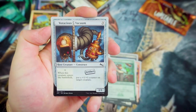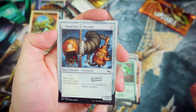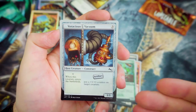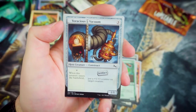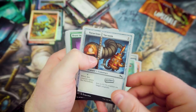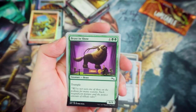Willing Test Subject again. We've got an artifact host creature here in Voracious Vacuum — an evil vacuum cleaner, fair play! For 3 cost, it's a 1-1. Whenever this creature enters the battlefield or the trigger happens from an augmented creature, put a +1/+1 counter on target creature. Beast in Show — for 4 and 2 Green, it's a 6-4 with Trample. That's a solid card.